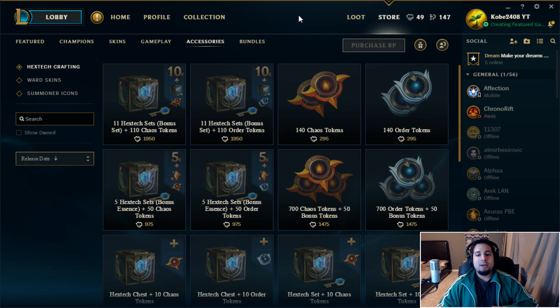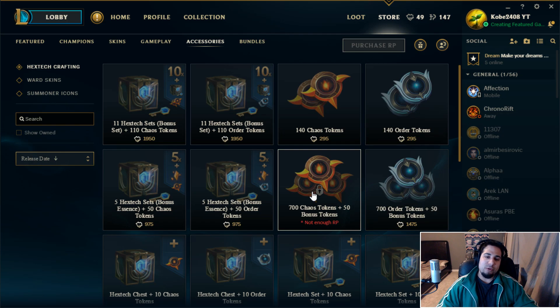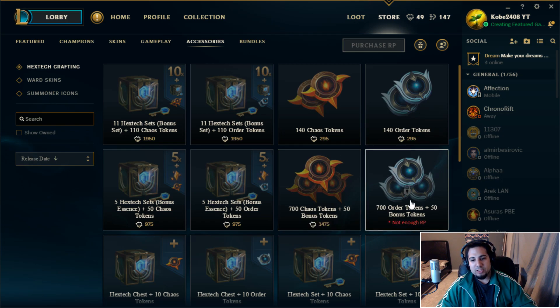There's a new event going on on the PBE. It is for the new Yasuo skin coming out - Nightbringer Yasuo - and the new Riven skin coming out - Dawnbringer Riven. The new tokens available are chaos tokens and order tokens. The chaos tokens are for the Yasuo skin and the order tokens are for the Riven skin.